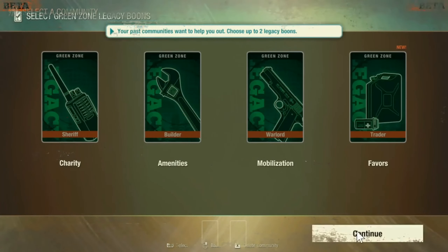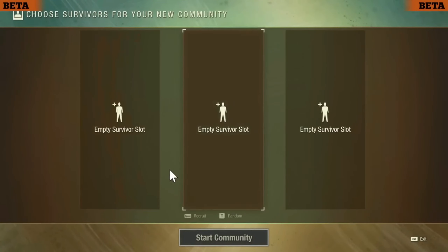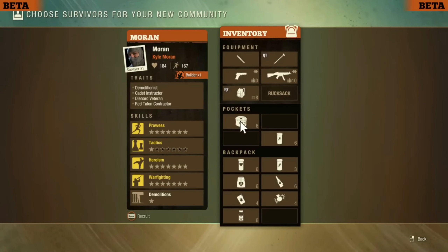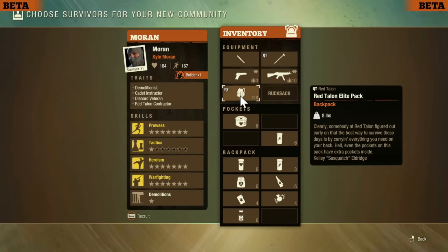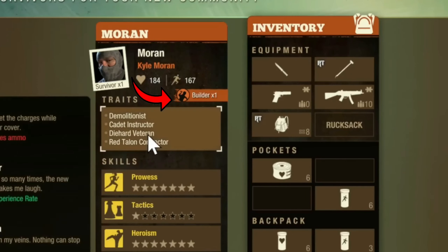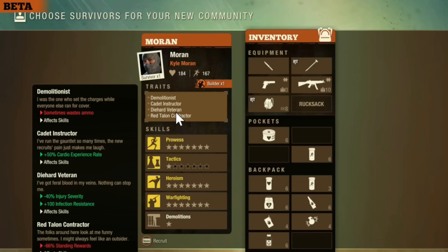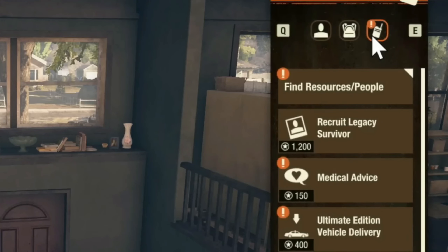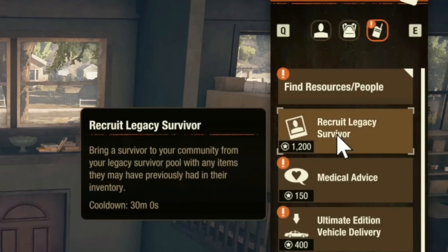First, you can create a whole new community based on your legacy pool. The cool thing about this new pool is that you can get a full breakdown of what you need, what skills you want to bring to the community. You can see full things from your inventory, what the leader role is, if they're a sheriff, if they're a builder — there's just a lot of information shown to help you make this critical decision.